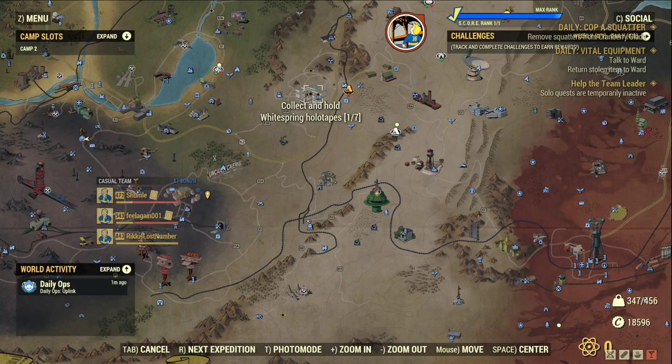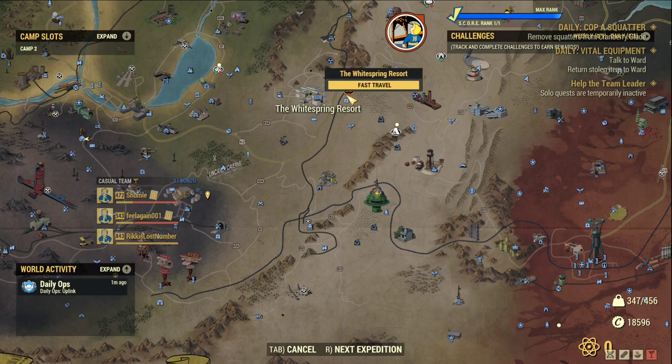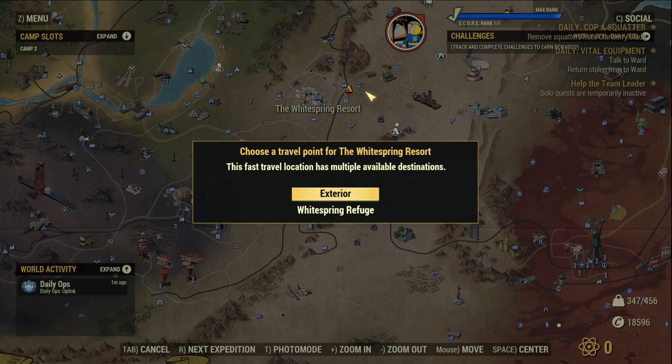I'm finally in the game after queuing for longer than 10 minutes. Let's go to White Spring to see the new White Spring Refuge created by the Responders. The PTS has enhanced the fast travel menu — now we can actually choose to go inside the building or just travel to the outside. This works not only for White Spring but also for other places like Foundations. It's a lovely quality-of-life improvement that saves us a loading screen, which is the most boring time in the game.